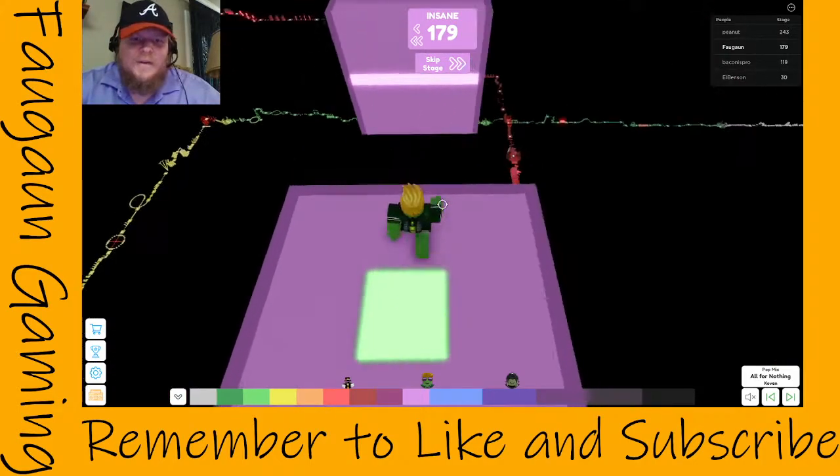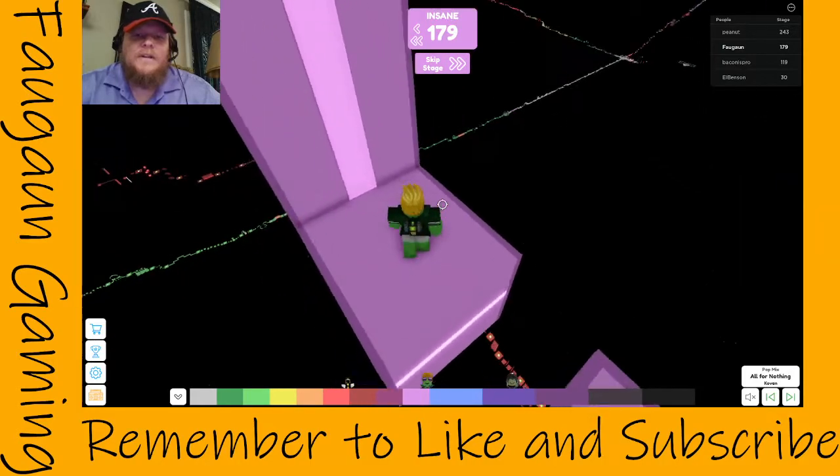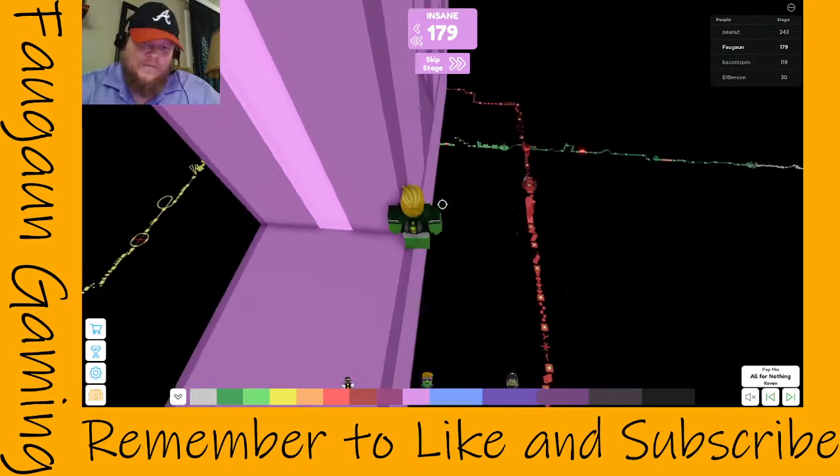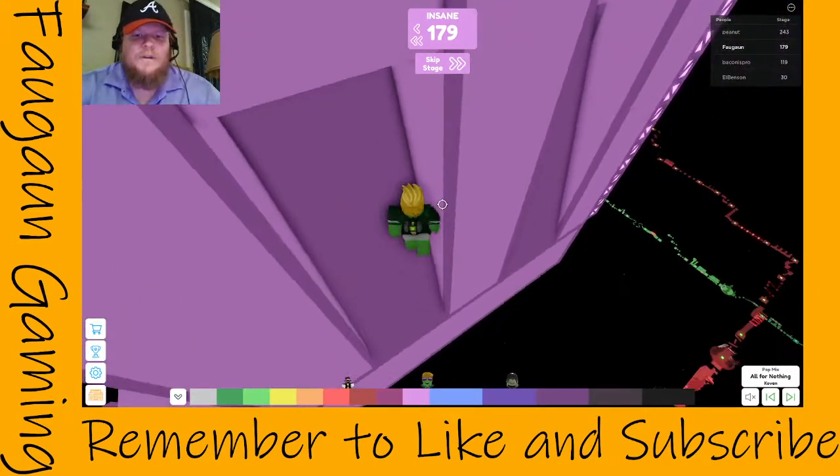Hey there, Roblox. It is Faugen. This is level 179 of Master's Difficulty Chart Abbey.